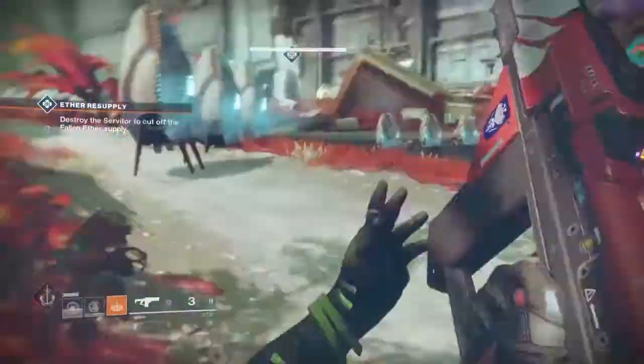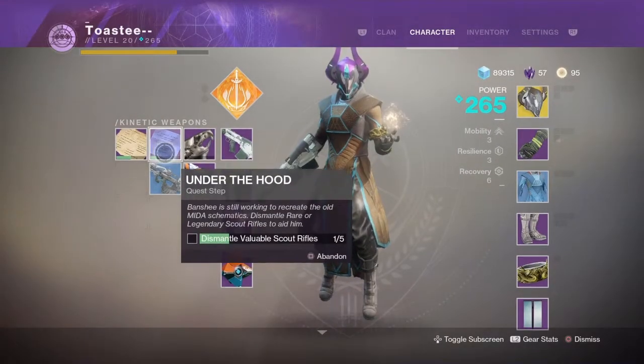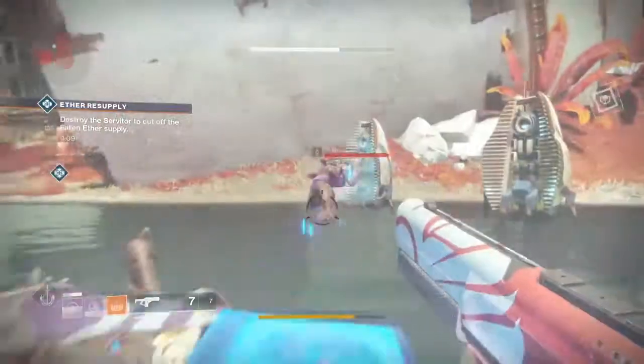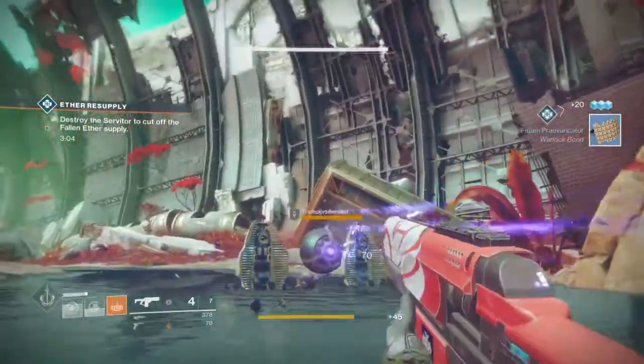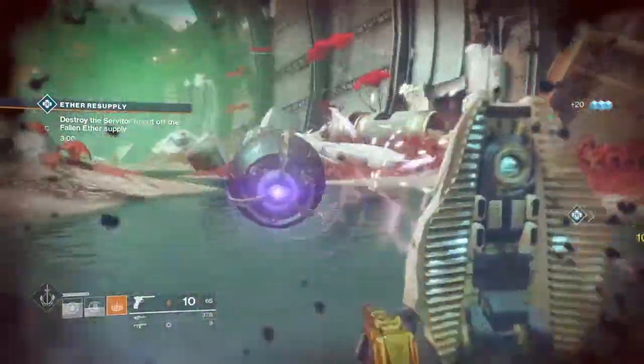Then you're going to have to go to the Cryptarch — he's going to give you a paper — and then after this is where it gets easy. You have to decrypt 5 legendary engrams, an exotic engram, and then kill 10 fallen enemies using the Drang, which is a gun you will receive once you get to that step in the quest. Failsafe will give it to you.